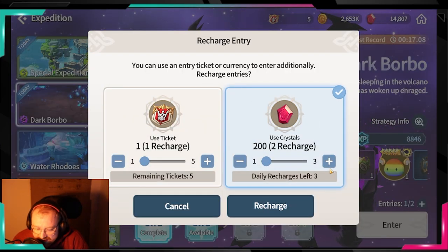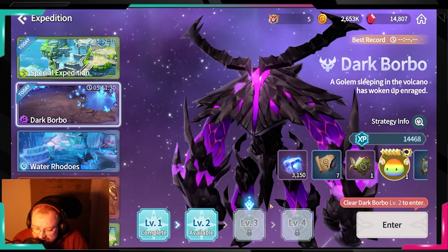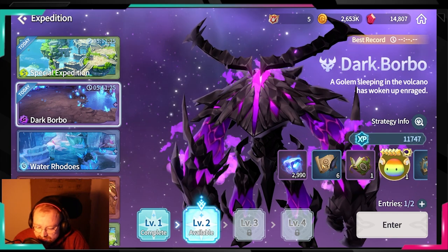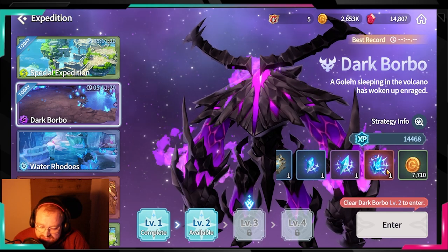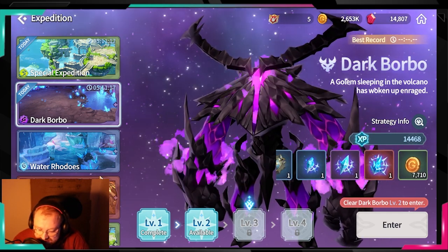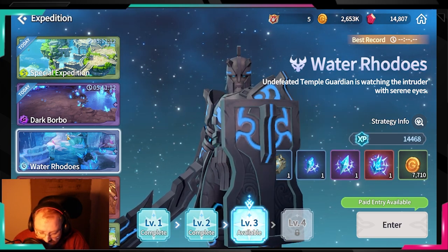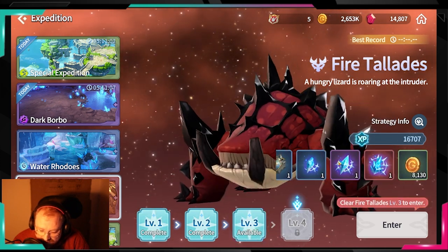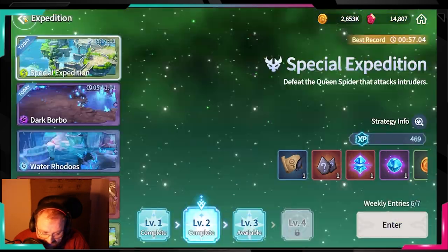Same goes for the expedition — I recommend refreshing once per day, not twice because it gets too expensive. However, I'd only recommend refreshing if you can farm level 3 expeditions. Below level 3 it's a waste of gems, but at level 3 you start getting legendary pieces like the Thousand Year Frost. If you're only level 2, I don't think it's worth it.